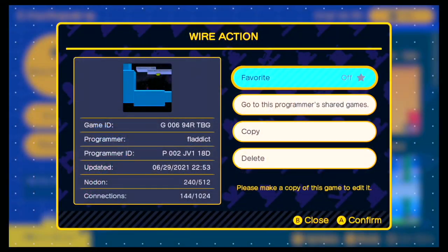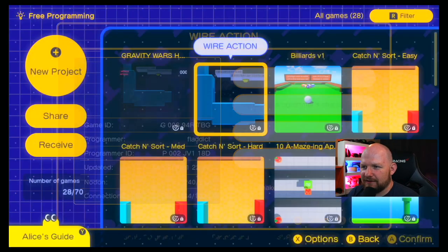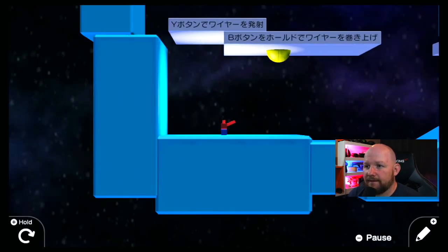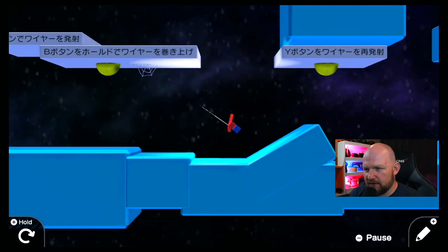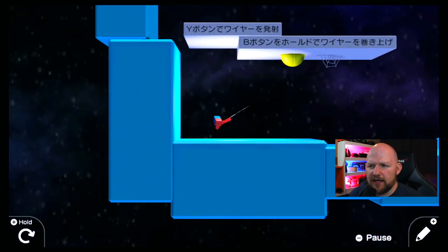The next game here is called Wire Action. It comes to us from programmer Fladdict. This game is pretty cool. So you aim your arm with the left stick, fire a web with Y, and then you can reel in as long as you're holding the B button.